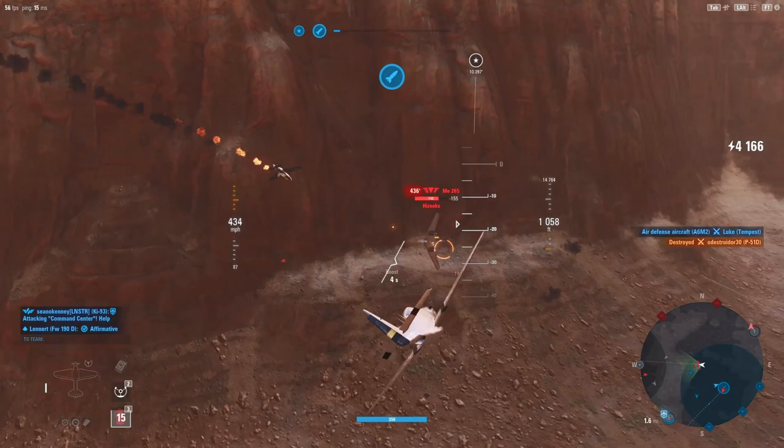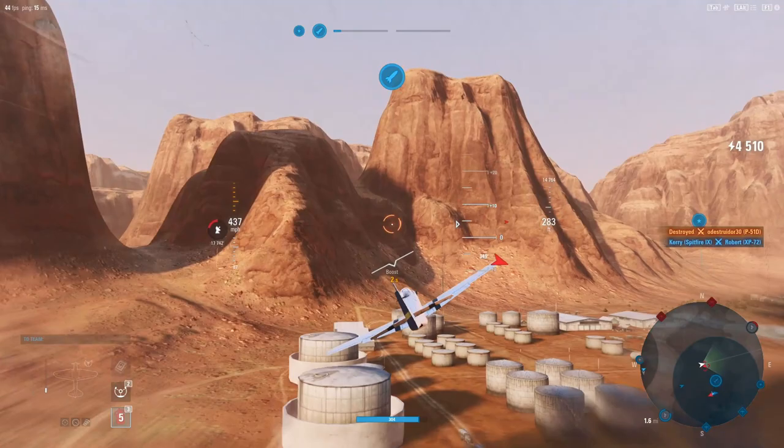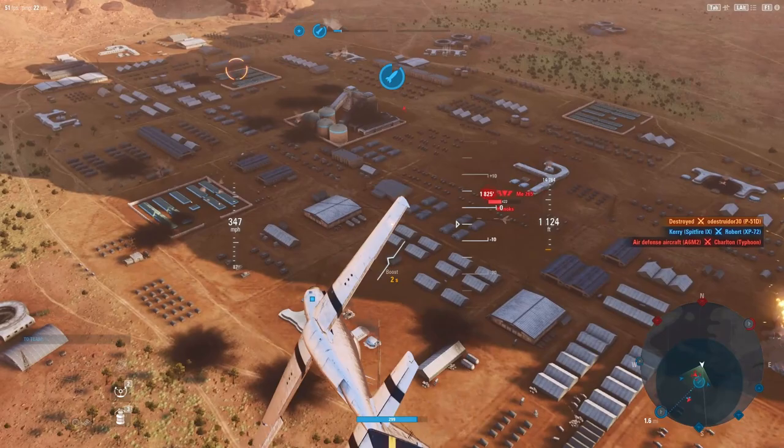We're a tier above this specialized ground attacker, but I really don't feel like getting shot up by his tail gunner. We're just going to do a quick pass on him and then break off — come back around from another angle, from the side, hoping to get a fire.